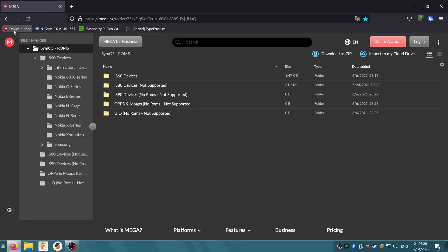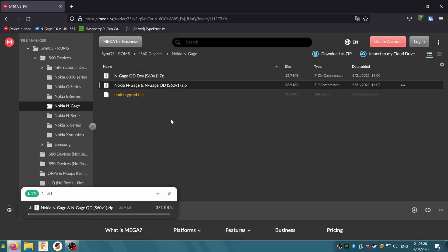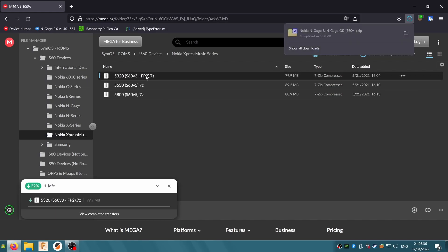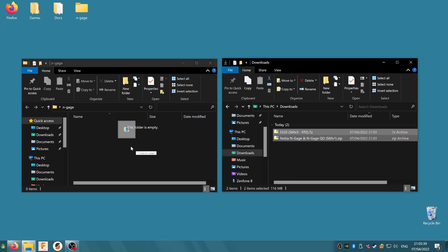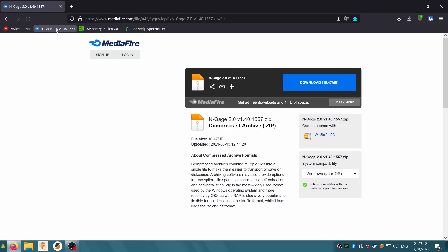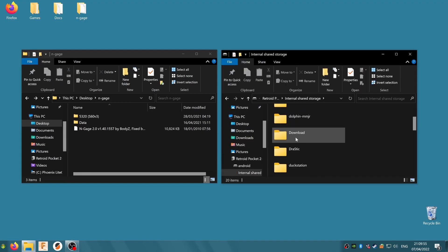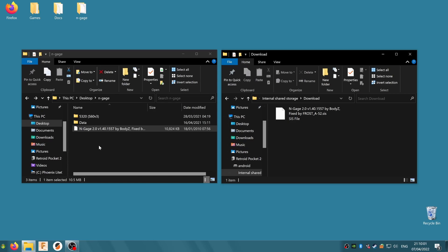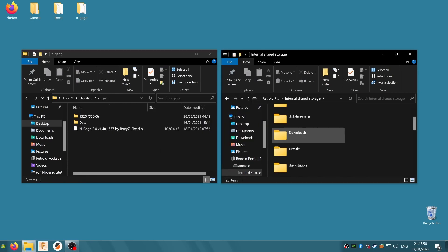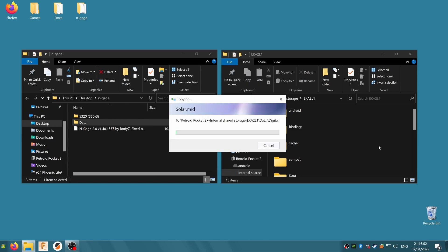Go to the Mega folder and click S60 Devices, then Nokia N-Gage. Download the Nokia N-Gage and N-Gage QD s60v1.zip file. Now browse to Nokia Express Music Series and download the 5320 s60v3 fp2.7 zip file. Extract the contents of both of these archives somewhere where they're easy to get to. Now we'll download the N-Gage 2.0 app — the link is also in the description. It's a file named N-Gage 2.0v1.40.1557.zip. Extract the .sys file and copy it, along with the 5320 folder we extracted, to the Downloads folder on your Retroid Pocket 2+. Then browse to the Eka2l1 folder on your Retroid's internal storage and copy the data folder into it. It might take a few minutes.